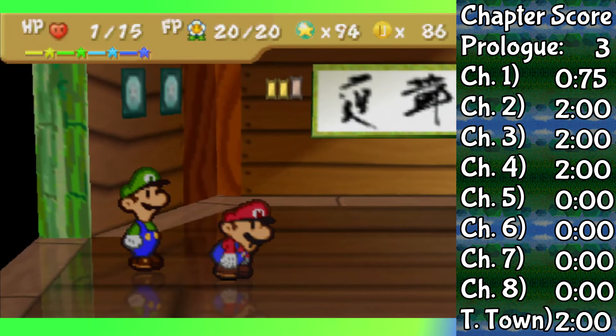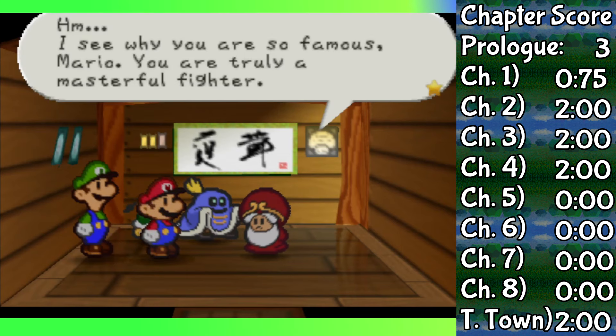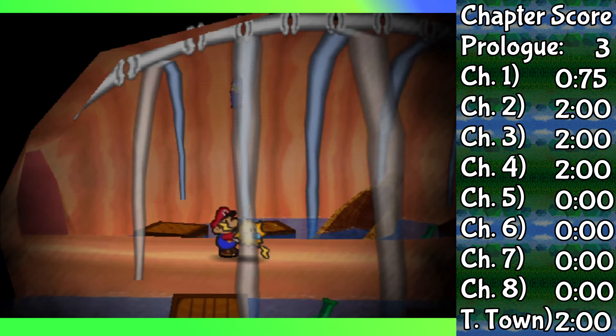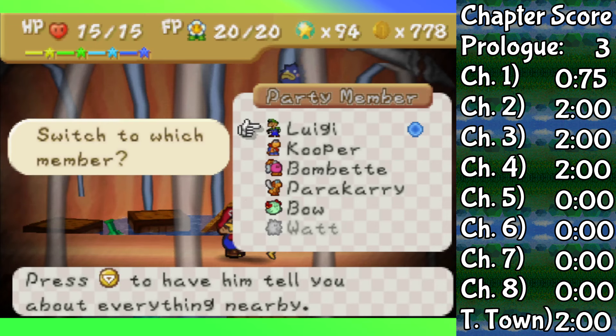Just another heads up — when we get to the other partners, I really only want to focus on one fight, and that's Master 3. The four fights before that feel like a waste of time. Okay, Chapter 5. Before we can go there, we have to fight Fuzzipede first, which for this challenge I am counting as a boss. And unfortunately, literally only one partner can really win this fight, and we're not using her right now.